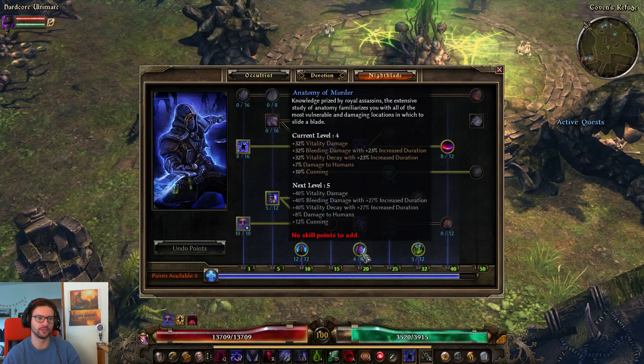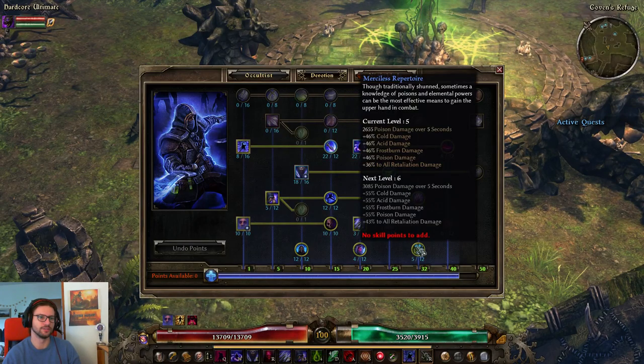One point in Anatomy of Murder — we're not really scaling Vitality or Bleed damage, or cunning-based damage like physical Pierce, Bleed, or internal trauma, so one point is good enough. Also one point into Merciless Repertoire. You could try to max this out for the flat poison damage, which would be very possible as well — I haven't tried that yet, and maybe you should, because it does sound very intriguing.